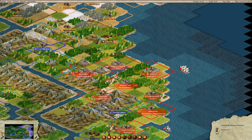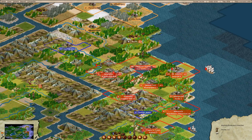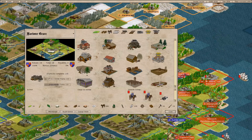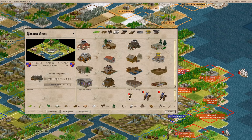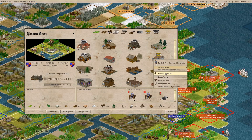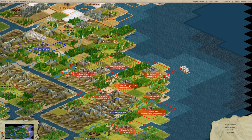We have a Firebrand Preacher here. Do we have a hole for a Firebrand Preacher? We do. So we can drop this guy in here and we can get another Firebrand Preacher going. We're going to go ahead and add a farm there.